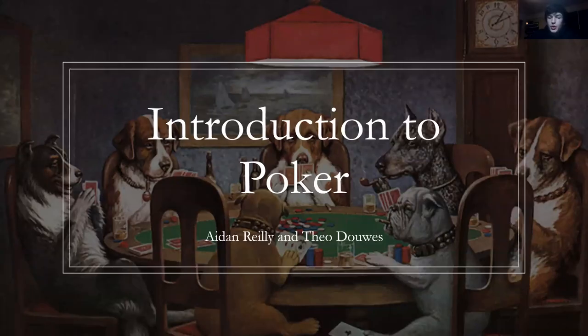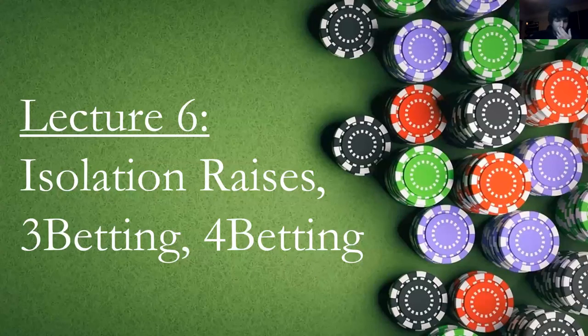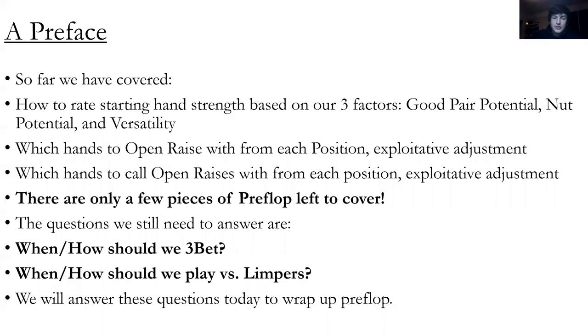Introduction to Poker, Lecture 6. Today's lecture is on isolation raises, 3-betting, and 4-betting. As a quick preface, so far we've covered a big bunch of preflop chunks: which hands are good, which hands to raise, which hands to call, and how to adjust these defaults based on factors.